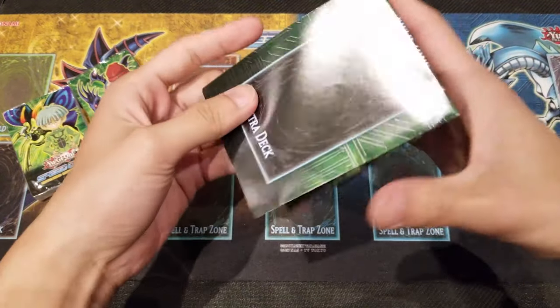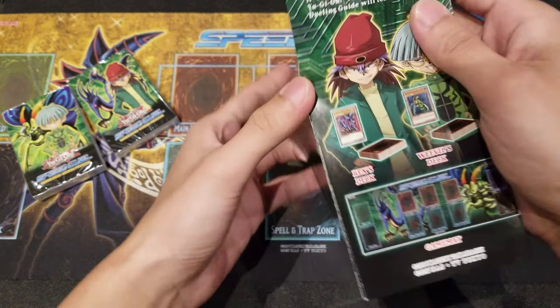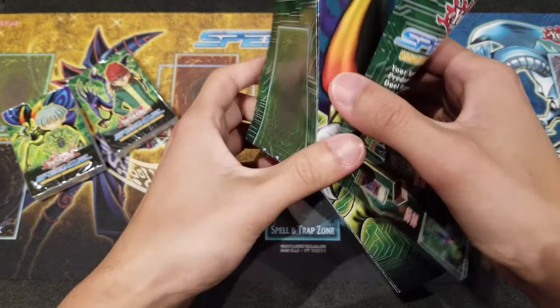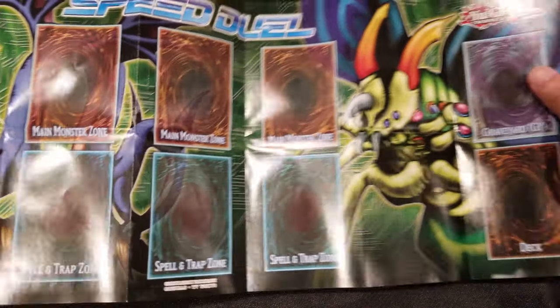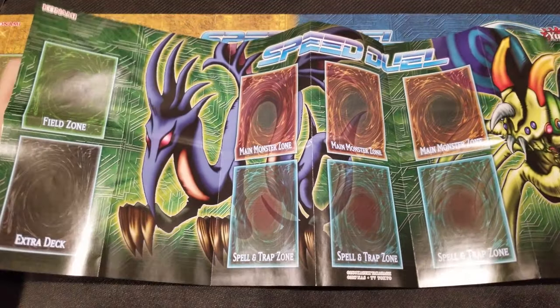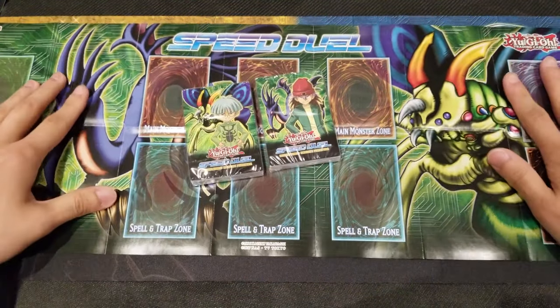One thing I also want to check out is the playmat. I really hope that Konami releases this kind of playmat in rubber playmat form like a mouse pad — that would be really neat. I kind of like it.